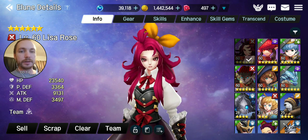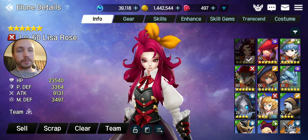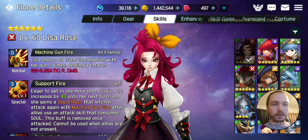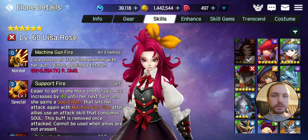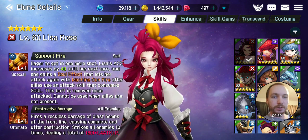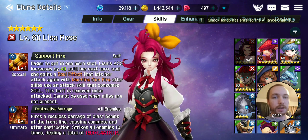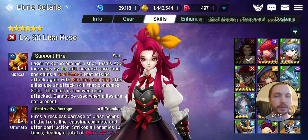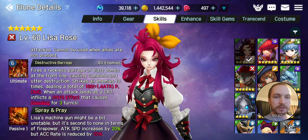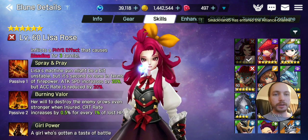I have her in the best BJ set I could give her because of her kit that works with multiple hits. As you can see, she shoots 5 times for her auto attack. She also has support fire which allows her to attack once — even at level 6 — if another ally uses an ability, and that uses her auto attack as well. Her ult also does 10 hits, so the BJ set is what you want if you have her.